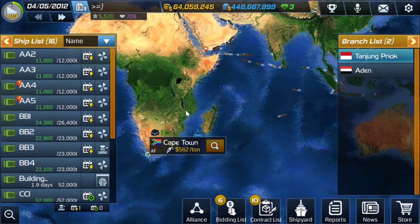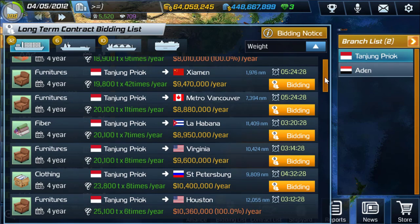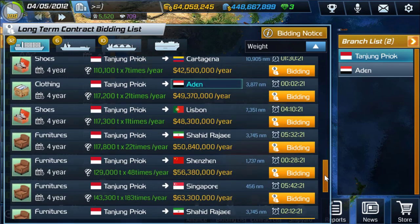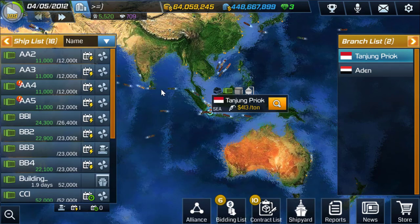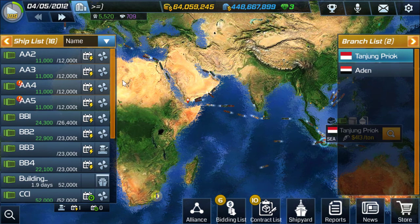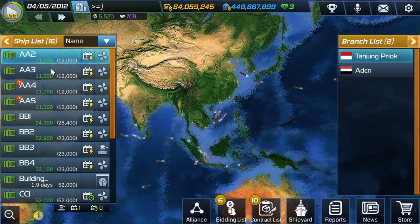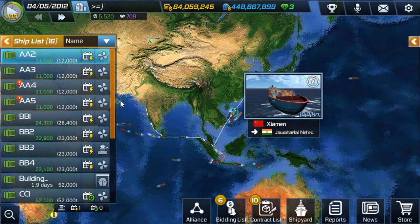If there's nothing for Durban directly, you can look for a nearby port like Cape Town or Mombasa. That's basically how you search for contracts. I'm using the smaller 11-ton ships as scouts — as they make money doing contracts, they also visit lots of ports where I can check available contracts and bid on new ones.